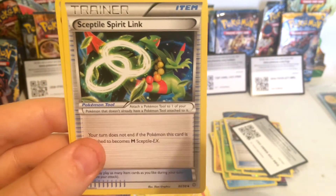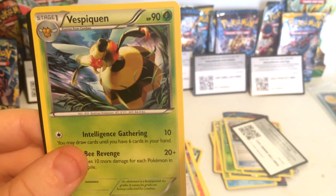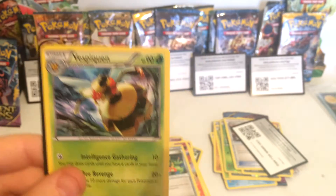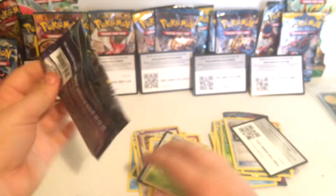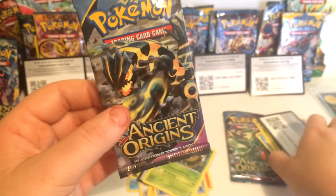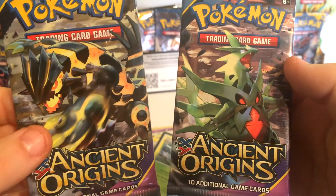We have a trainer, Genesect Spirit Link. At 90 health points we have a Vespiquen. So there you have it, guys — the unpacking of the two Pokémon XY Ancient Origins booster packs. Please like, subscribe, and comment!